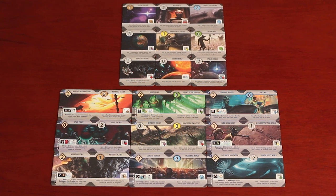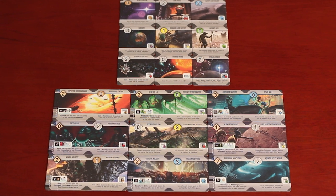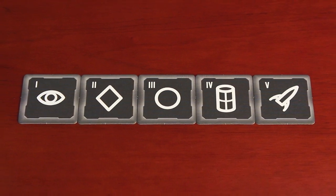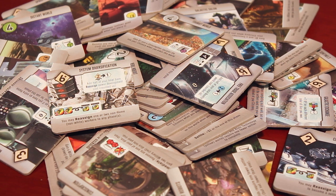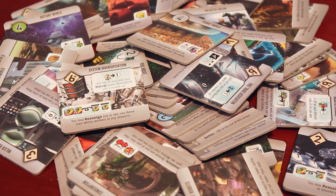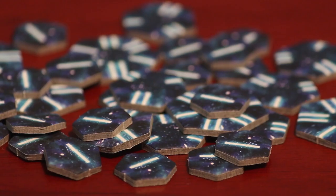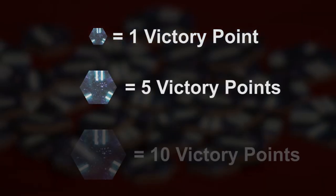The nine faction tiles and nine homeworld tiles are starting tiles each player will receive when setting up the game. The five phase tiles are communal and will be used to indicate which phases were selected. The 55 double-sided tiles have a development side and a world side. These tiles are what players will acquire to grow their empire. The black bag is for storing and distributing the 55 double-sided tiles. Lastly, there are 33 victory point chips divided into small, medium, and large value.